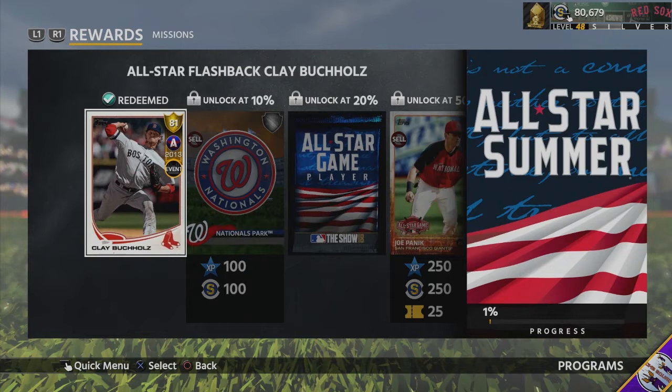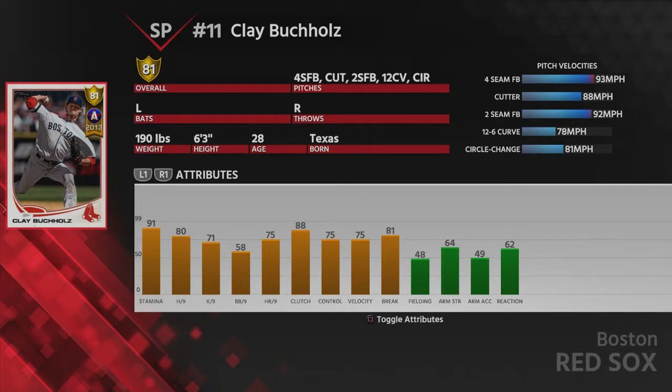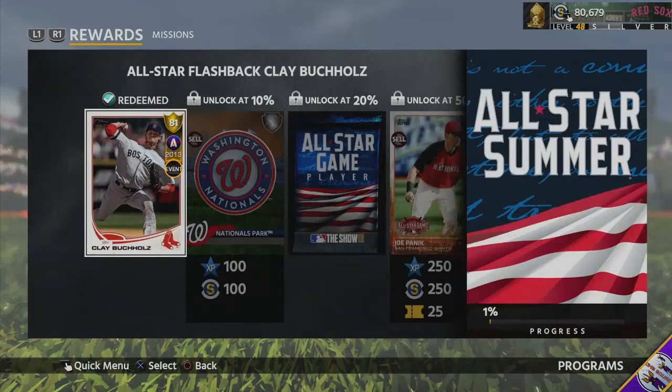Let's take a look at the program. We get a free All-Star flashback Clay Buchholz — actually a pretty solid card, not gonna lie. For a gold card he does look pretty good, good pitch selection, and he does have very decent pitching attributes, so this is not a bad gold card to use in your squad.